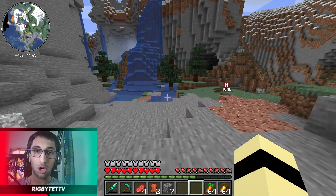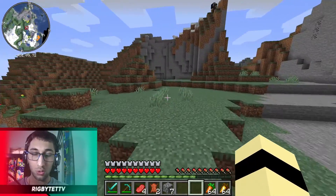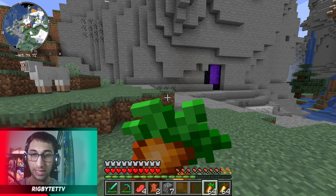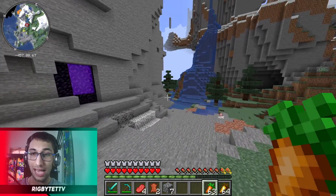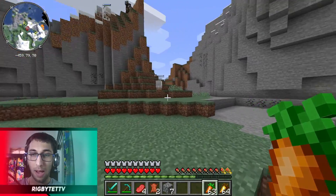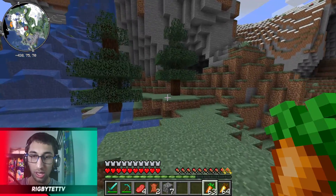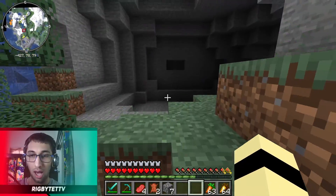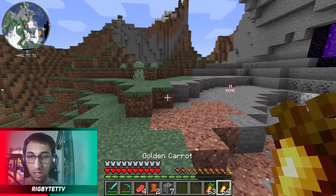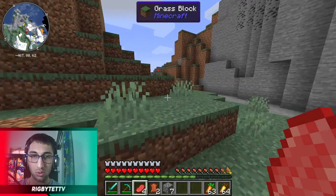The next mod is called AppleSkin, which is a pretty simplistic but really useful mod for foods. As you can see on my hunger bar, if I hold this carrot it shows me how much hunger it fills and also how much saturation it gives. The yellow flashing over my food bar is the saturation this carrot is going to give me, and you can see it works for every food type — like golden carrot, even raw beef.